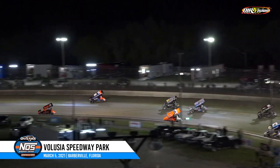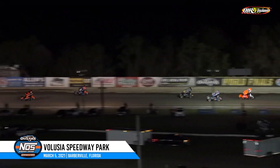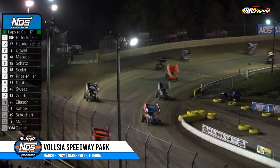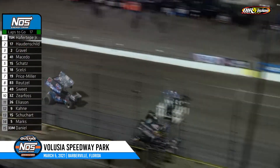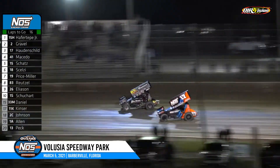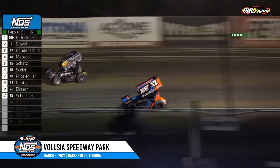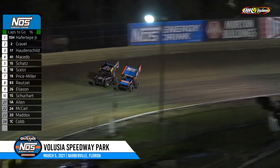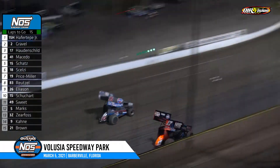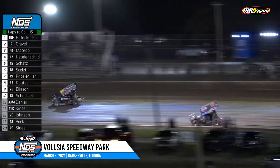Gravel comes right back at him on the inside in turns one and two. Donnie Shots nearly three-wide with Carson Macedo as they race out of turn two. Carson Macedo now ducks to the inside of Sheldon Hutton — a big slide job there. Macedo third. Here's Sheldon right back to the low side in three and four. Oh man, how close was that in turn four? They nearly got together. And now Donnie Shots takes advantage to move to the inside of Sheldon Hutton, racing for that fourth spot.